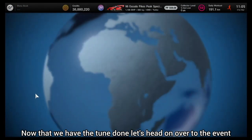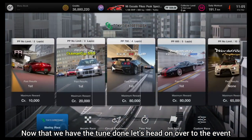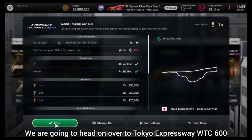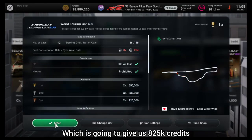Now that the tune is done, head over to Tokyo Expressway and select the WTC 600 event, which is going to give us 825,000 credits once we complete the event and collect our clean race bonus.